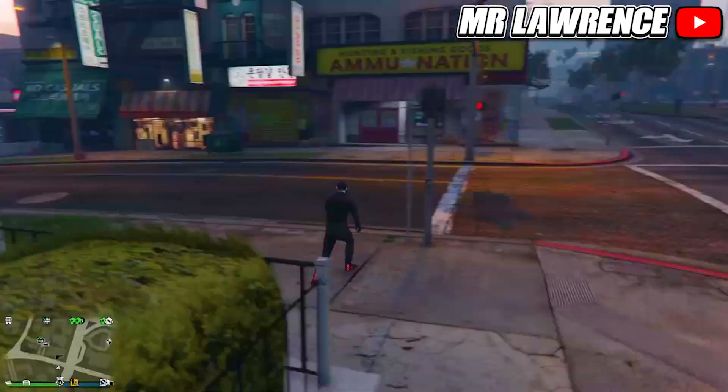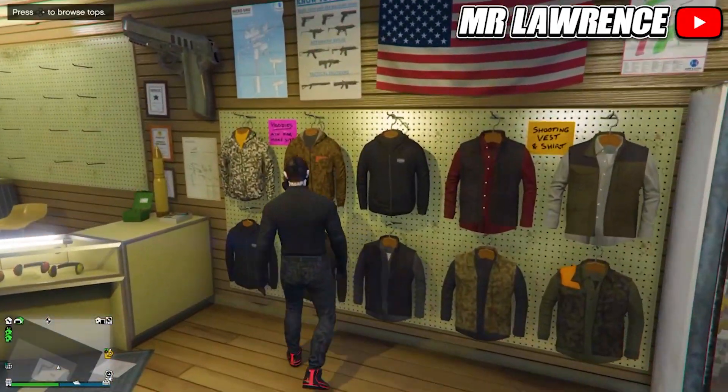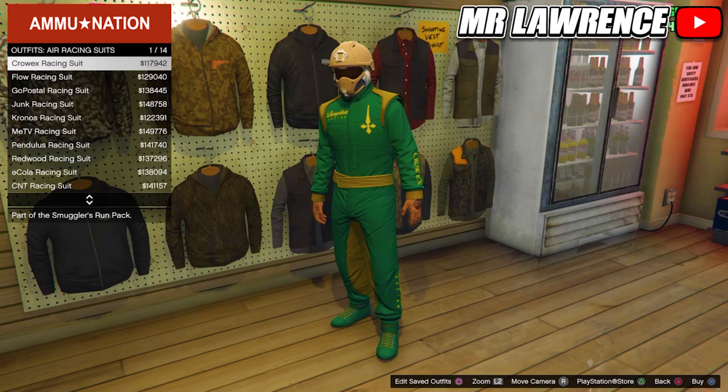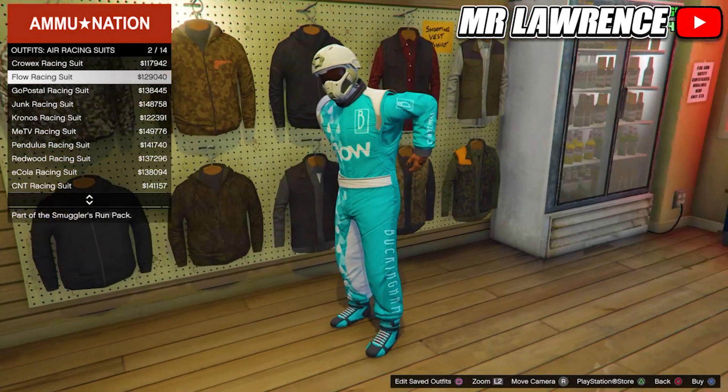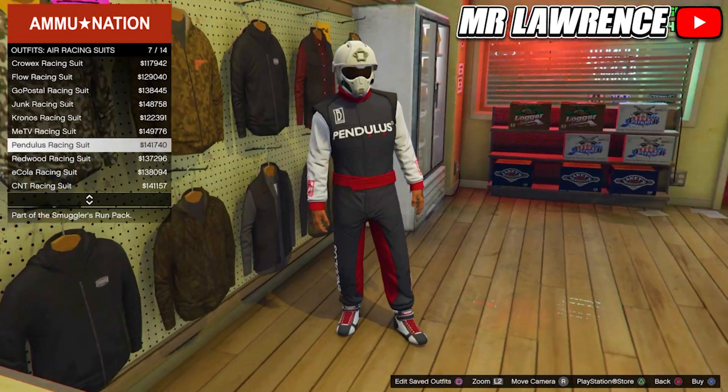Now I will show you how to get the racing belts. When you spawn back, go inside the Ammu-Nation, then go to the outfit section, scroll to air racing suits and purchase any of these — just look at the shoulder pads and belt, that's the only part that matters. Then go to utility vests, then to number 43, and equip the peach plate carrier.